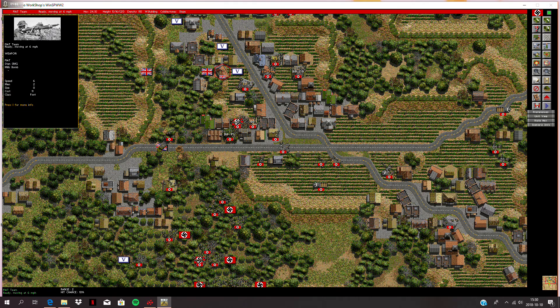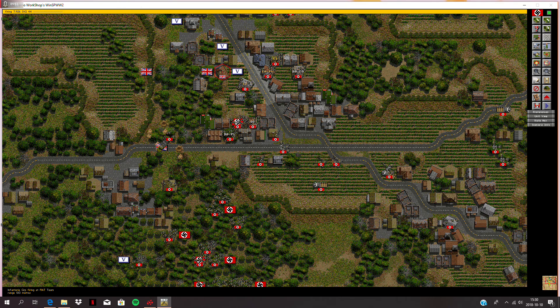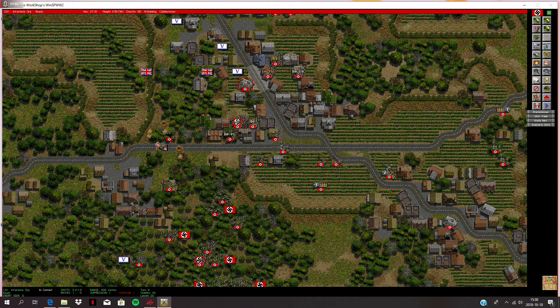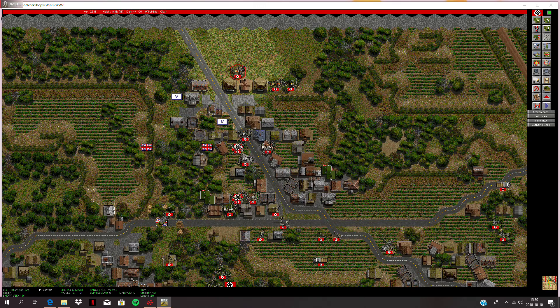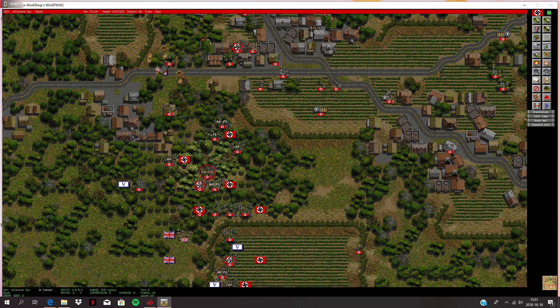Spotted them — it's a PIAT team, the British equivalent to the Panzerfaust, and a tank team. So my guys are gonna fire and destroy them, kill them right there. Charge forward here, capture that. Northern team will take that building there. These guys moving into this alley, machine gun staying put, 80mm mortars plotted. These guys staying put, these guys won't move. The infantry group is moving one step — moving slowly now.